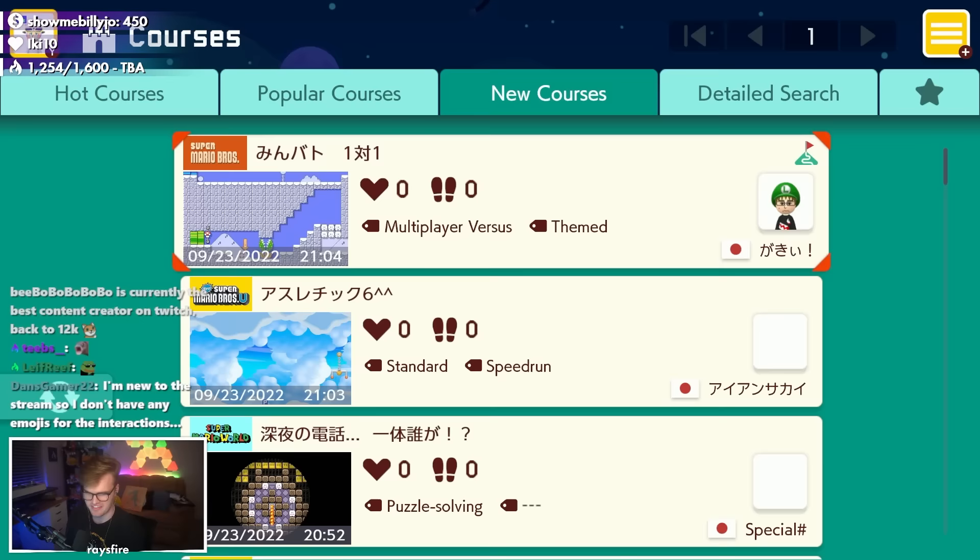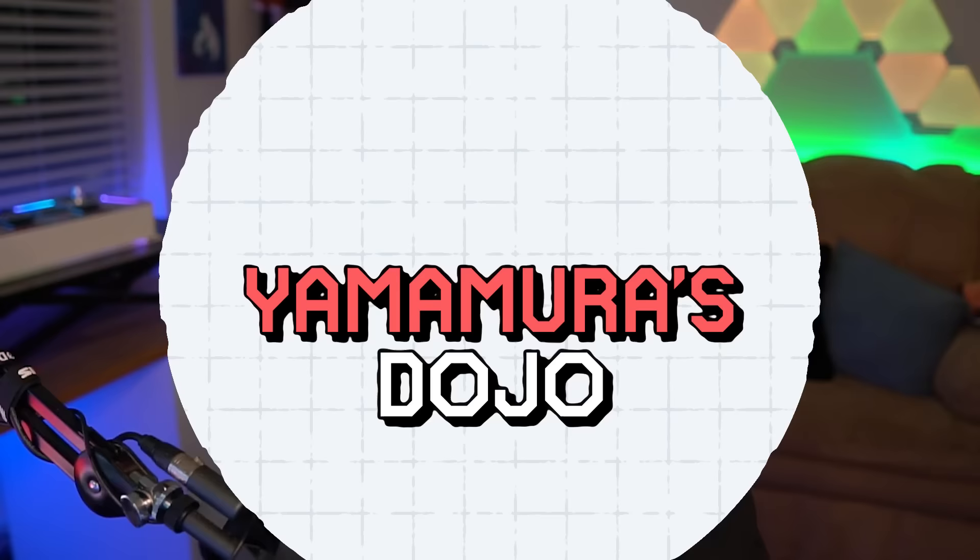If you've played Mario Maker, you've probably run into not just one but multiple levels that make you wonder how a human being could have created this. Well, today we are going to make sure that doesn't happen with our levels. I've got two words for you: Yamamura's Dojo.